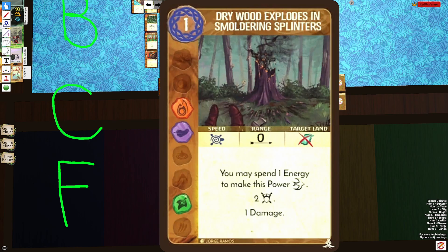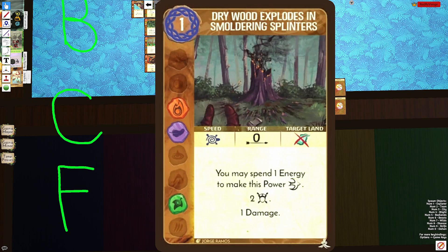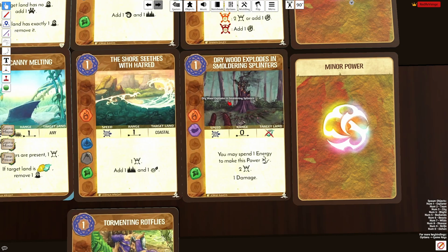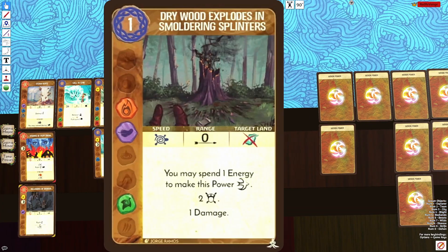We also have Dry Wood — one energy, zero range, one damage, and two fear. I have it in the Fear column because the best part of this card is the two fear. The one damage tends to be pretty underwhelming, and the Wetland targeting restriction makes it doubly restricted. I think it should have cost zero energy — then it would get a lot more play. It does see some play on Keeper and Wildfire because the Fire/Plant elements are nice, but most spirits just pass on this card.